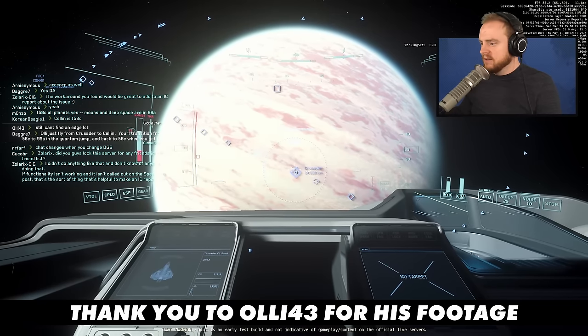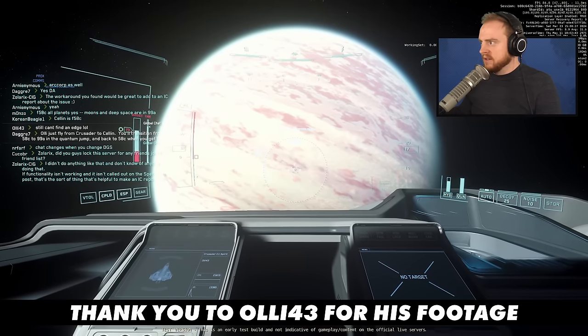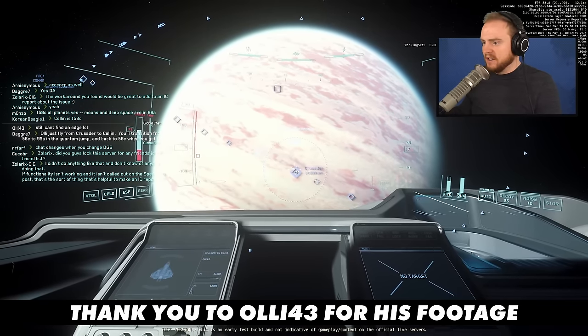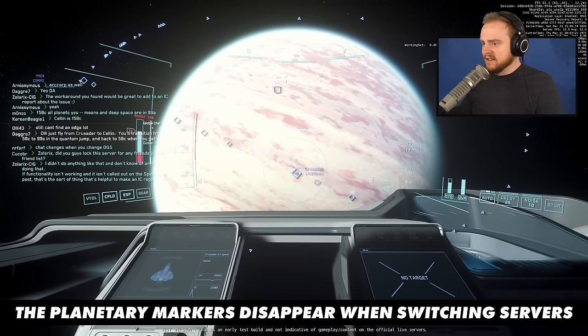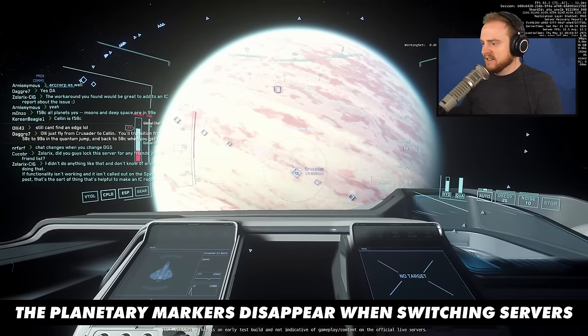The server boundaries appeared to be located in spheres around the planets. Jumping to a planet would cause you to cross this boundary and transition from one server to another, which you could tell if you were displaying the info in the upper right-hand corner of the screen.